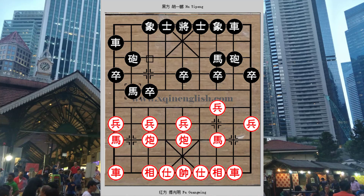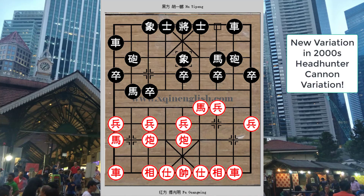In the match, black continued with the external rip horse and red started attacking with h3+4. Black solidified his defense with e7+5, and at the time when the match was played, this move was considered to be a relatively new variation. Black would deliberately allow red's cannon to capture his central pawn, and it would even give red a headhunter cannon whereby there would be nothing in between. Because of this, this variation has been called the headhunter cannon variation.